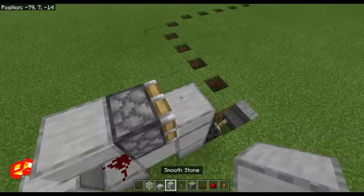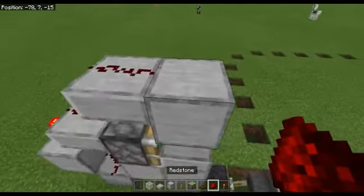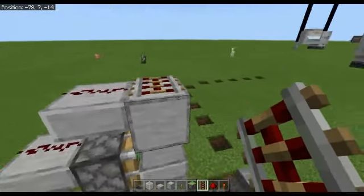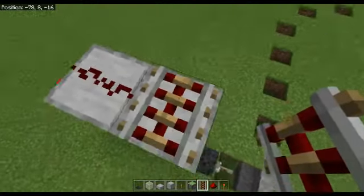Place a block on top of that with a smooth stone slab like that. Place two redstone dust here and grab yourself an activator rail. Make sure it's an activator rail, otherwise the farm won't work — because this makes the villagers hop out of the minecart when they go down. That's all the redstone done.